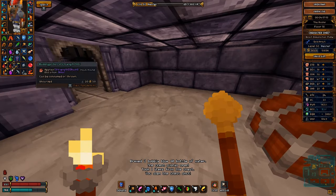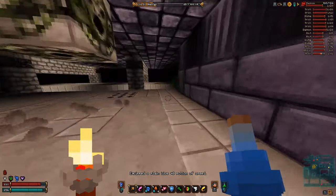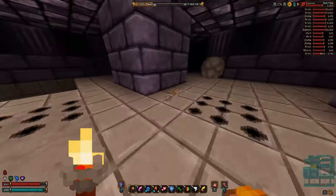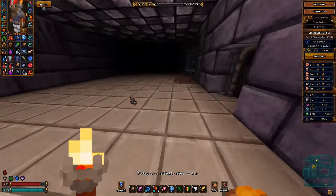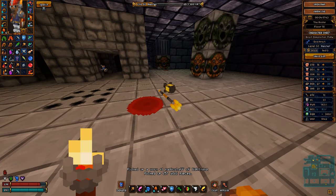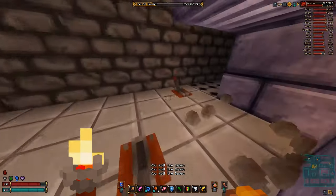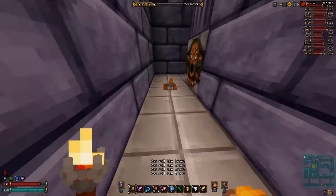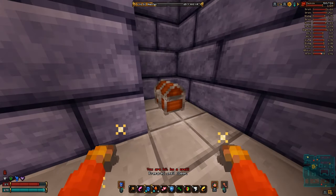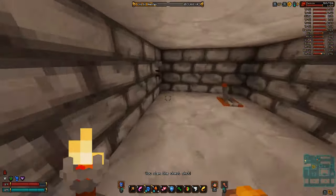Water is useful in alchemy because you can use it to duplicate potions — once your skill is high enough. I'll head over this way.